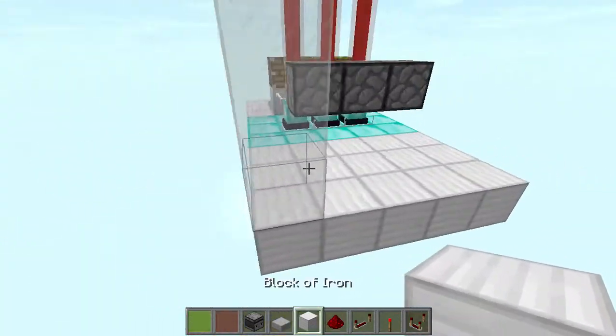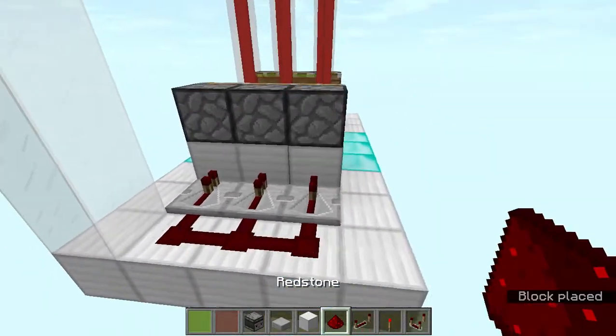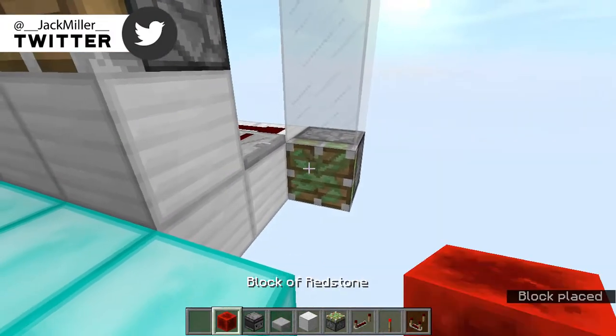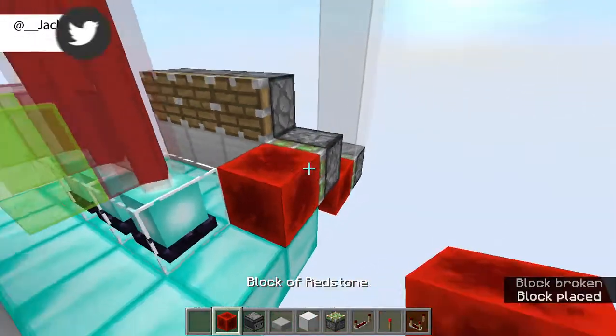Do the same thing on this side — blocks just like this, repeaters, and connect them with redstone. Then go over here, break these blocks, and add a sticky piston with a redstone block over here, and a sticky piston with a redstone block over here just like that.